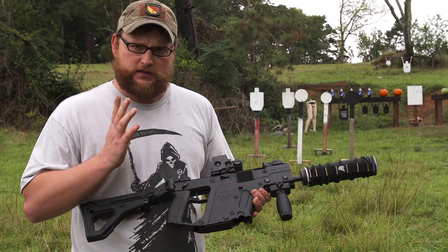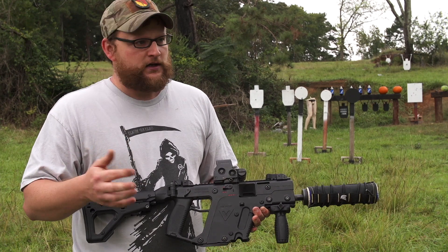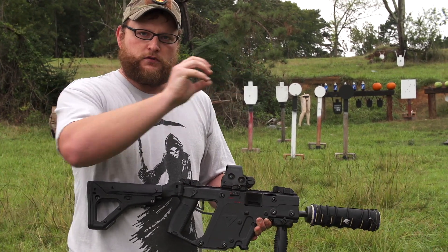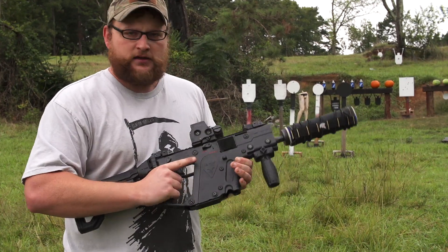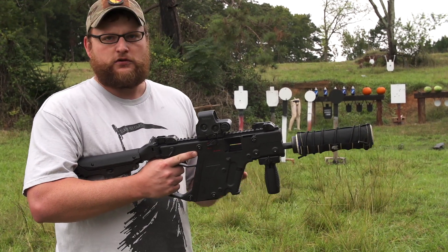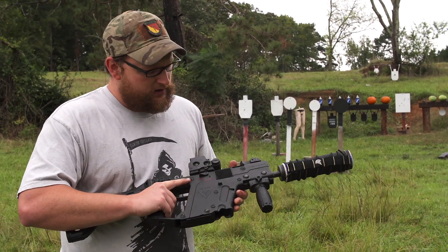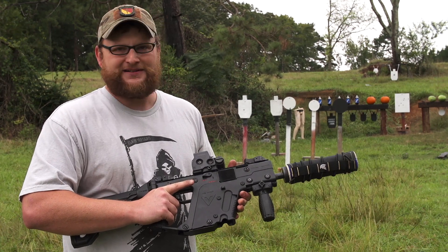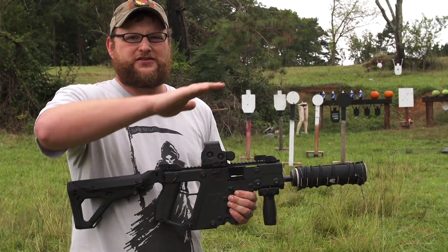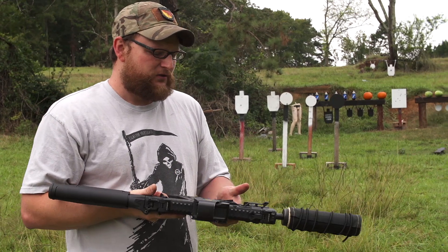Your typical machine gun traditionally uses a linear axis of travel with the bolt mechanism — it goes straight back and forward, and most operate on a blowback system. This gun changes things. The bolt actually reciprocates downward into the rear. It has a recoil reduction system built in which greatly reduces felt recoil — a very unique design, unlike anything before. Think of it kind of like a Luger toggle, except it actually moves down instead of back.